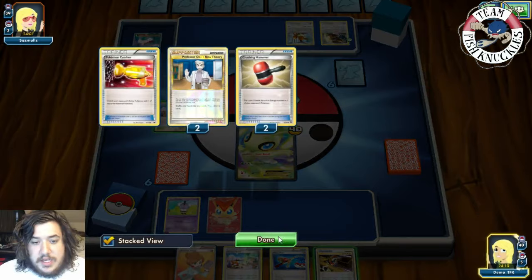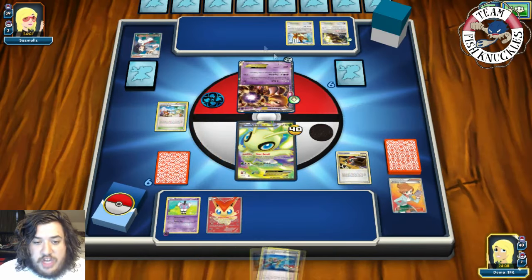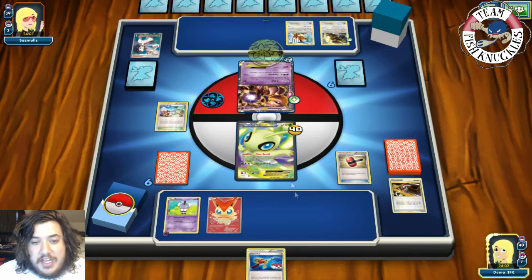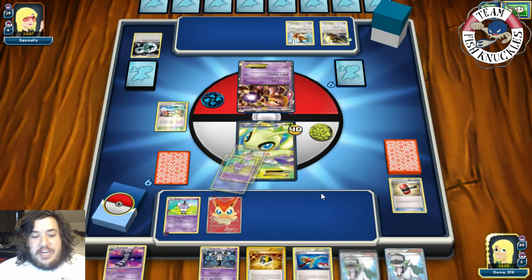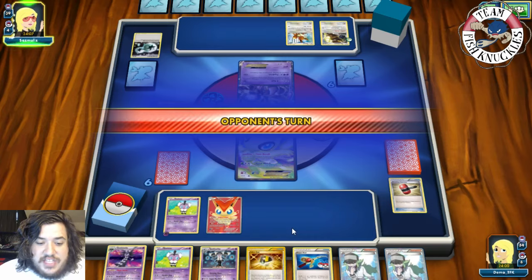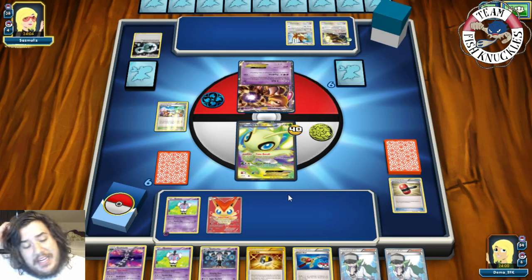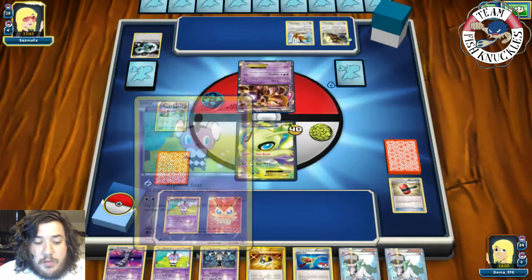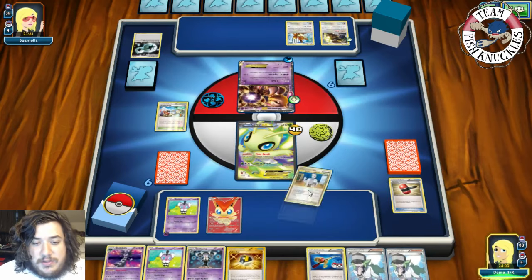Let's go for another Crushing Hammer. We discard one and two with Junk Arm to grab another Crushing Hammer, trying to discard that DC. Then we play Tropical Beach to set up a new hand of seven. We get a Gothita and a Gothitelle. We might have to take a hit for a little while. Our opponent passes so we put down Gothita and Gothitelle, put a Psychic energy in the active, and probably just hold on to the hand.